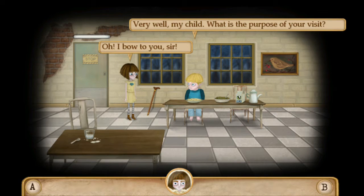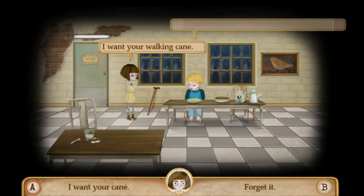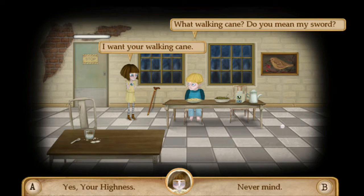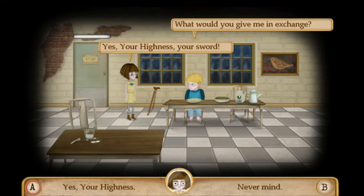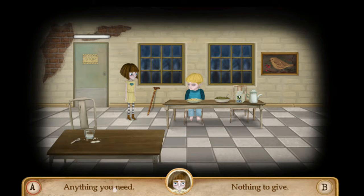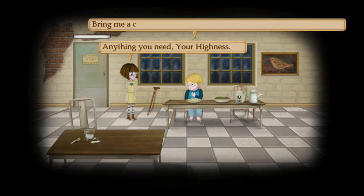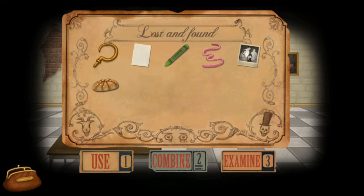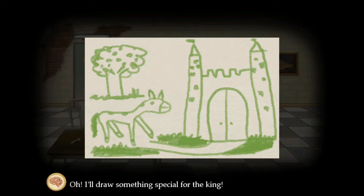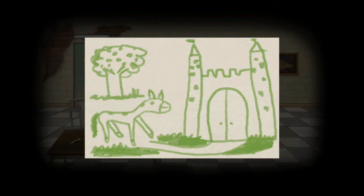He says 'Very well my child, what is the purpose of your visit?' Say 'I want your cane.' He replies 'What walking cane? Do you mean my sword?' Say 'Yes your highness.' He asks 'What would you give me in exchange?' Say 'Anything you need your highness.' He says 'Bring me a castle and a horse — only then will I grant you my sword.' Refer back to the bathroom in terror vision — it says the king likes drawing. Click on the paper, press combine, and go to the crown — that gives you a drawing of a horse, a castle, and a tree.